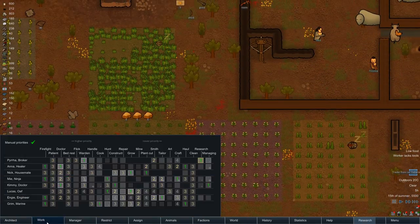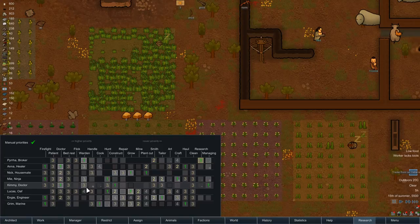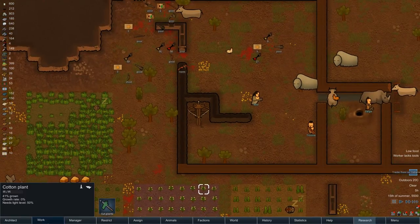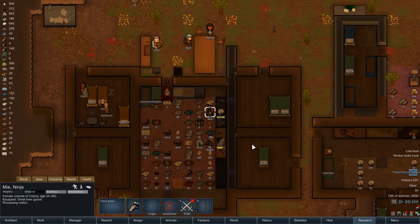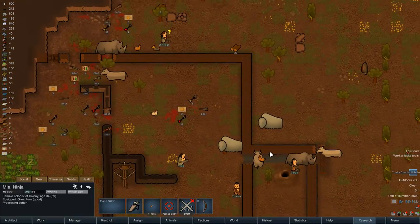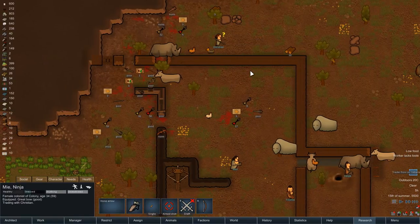Let's go and have a little look and see who's going to be a good handler — we want someone with a high handling skill. I reckon Me — Me the Ninja. Go on, Ninja your way over here, talk to Christian, see what's what. I'm gonna do some sweet trades.